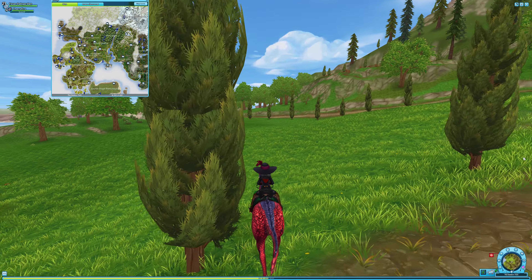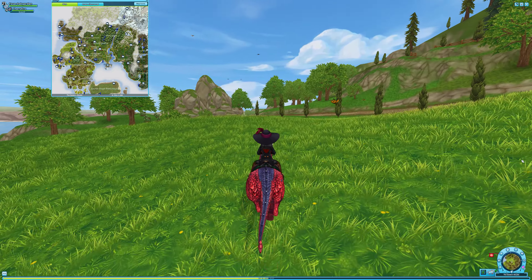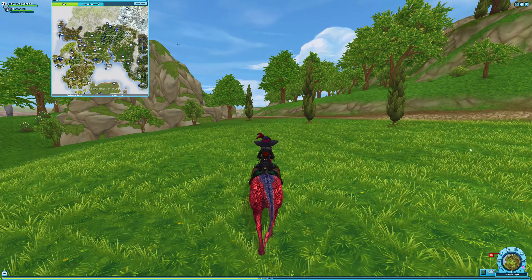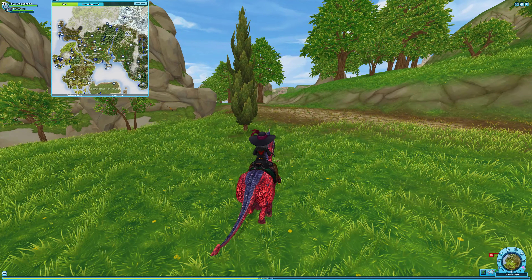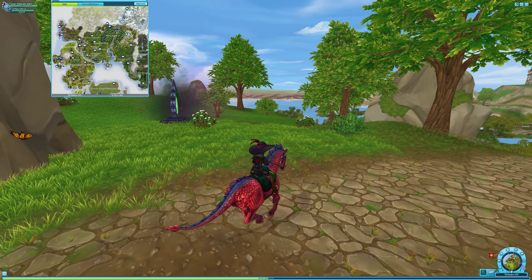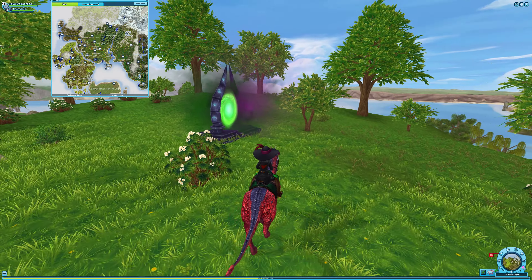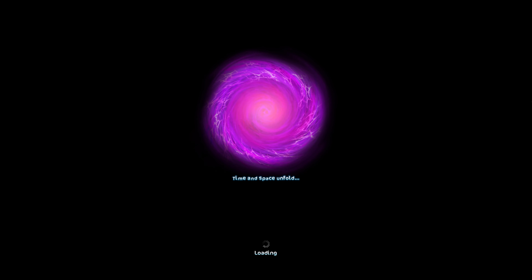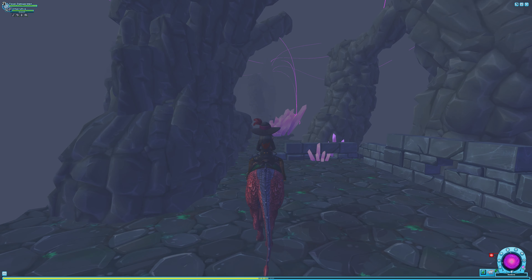There will be a portal off to the left side if you're coming from the direction I'm going. If you're coming from New Hill, it will be off to your right. Here it is. If the portal is active for you, you can go straight into it — time and space will unfold and you have to make your way all the way through to the end.